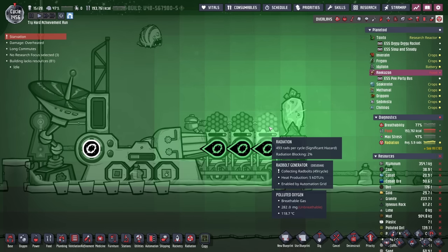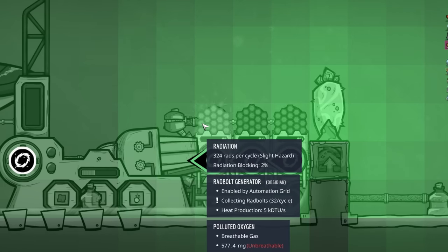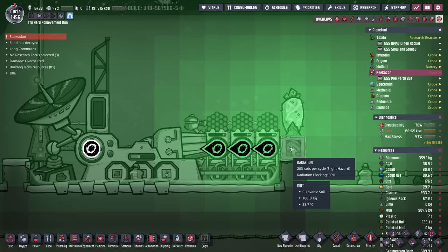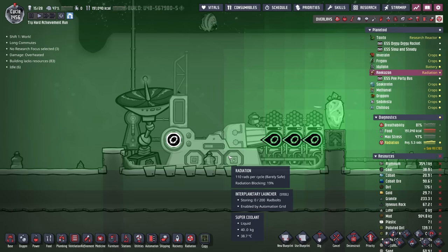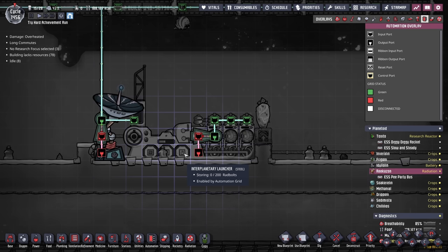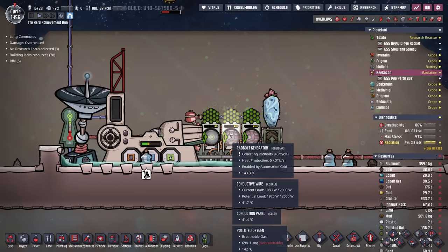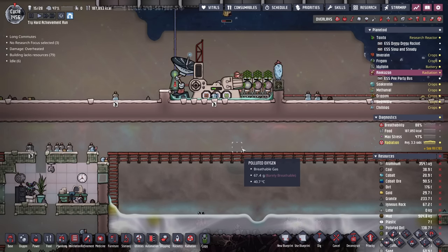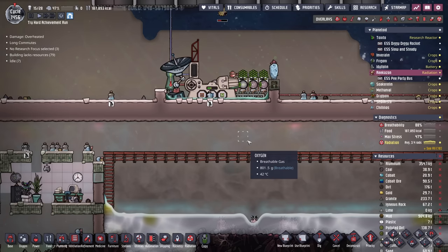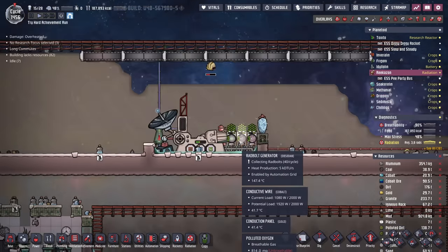With the Weezwort, this one radbolt generator itself is producing about 50 radbolts per cycle, the second one 40, and the third one 32. I could even shift this all over by one, put another Weezwort right here, and we'd have plenty of radbolts to send three, four, or even five shipments per cycle. The last little bit of automation I put in is: once the interplanetary launcher is filled with radbolts, it will turn the radbolt generators off, conserving power and hopefully cooling them off a little bit. Another solution would be putting the radbolt generators in our Weezwort farm inside the colony, then sending radbolts up into the space biome and into the launcher. For now I'm going to keep tinkering with this system.